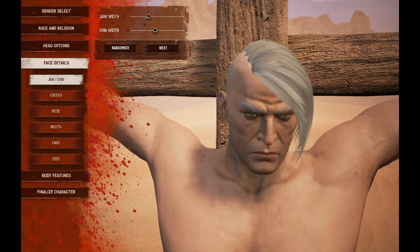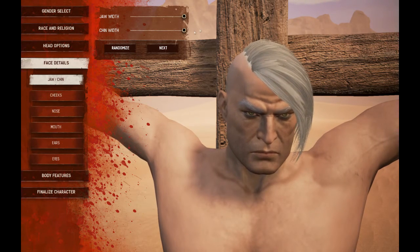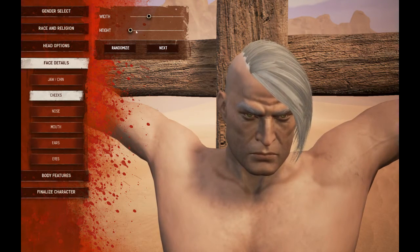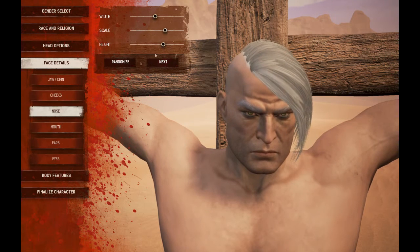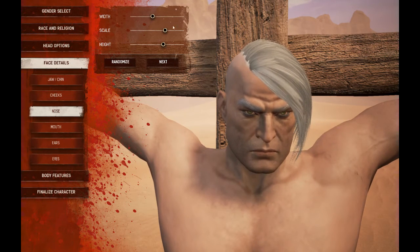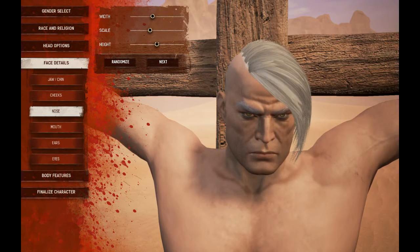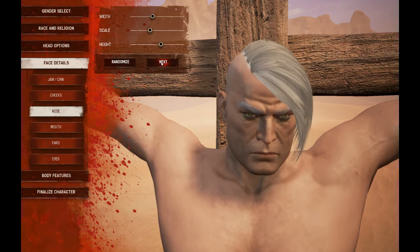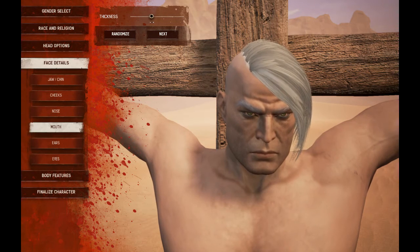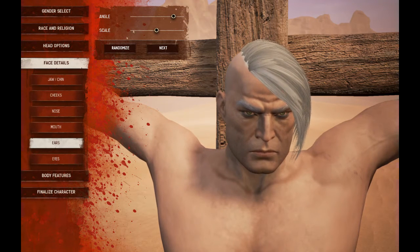You got face details — you got the width, I'm gonna go really wide, and you got the chin, cheeks — same thing, just set it to whatever you want. It's very user-friendly, very easy to customize, not hard at all. You got the nose here too. It'd be really cool if Facepunch on Rust would implement something like this — I know they've talked about it in the past but it's never happened.